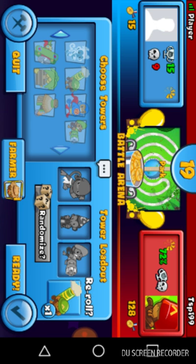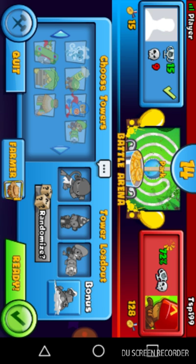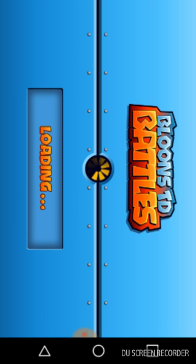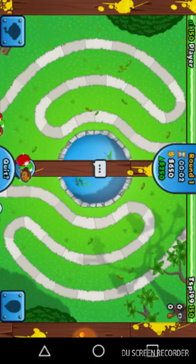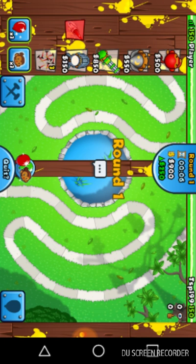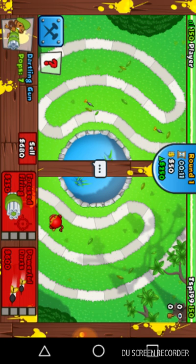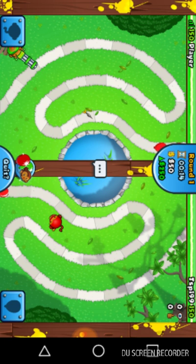Let's get ninja apprentice and a dart gun and see what we'll get for the bonus. I do not like the monkey submarine — I do like that monkey but we only have a tiny amount of water so I probably won't use it. I usually don't use aqua monkeys unless I get the map where it's just water. I'll be on the left side this time.